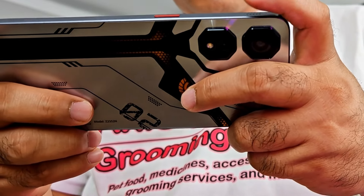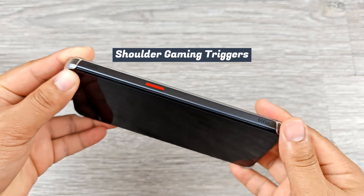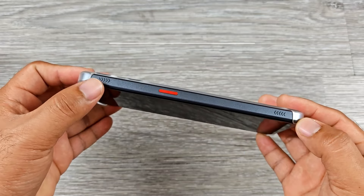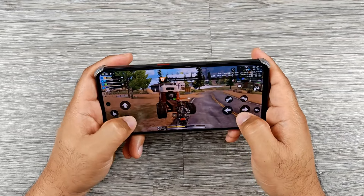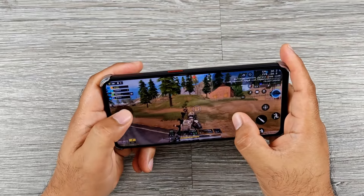There are two shoulder gaming triggers along with a red power button on the right side of the device. These are customizable and can even support different operations for action combos. It takes a bit of time to get used to when it's your first time using gaming triggers on a phone, but they offer distinct advantages in competitive gaming.